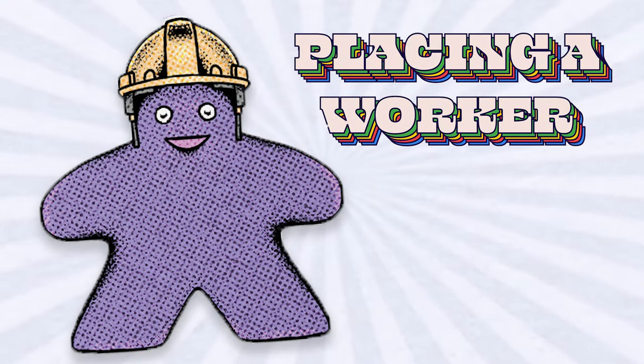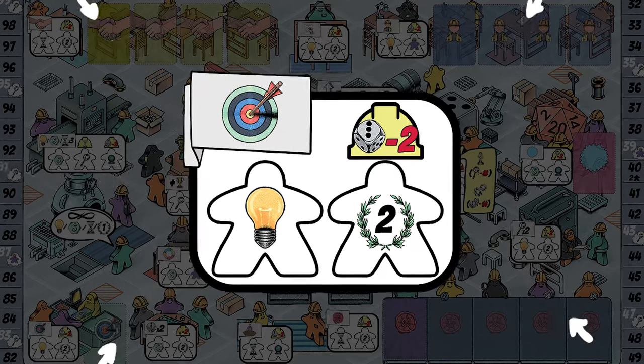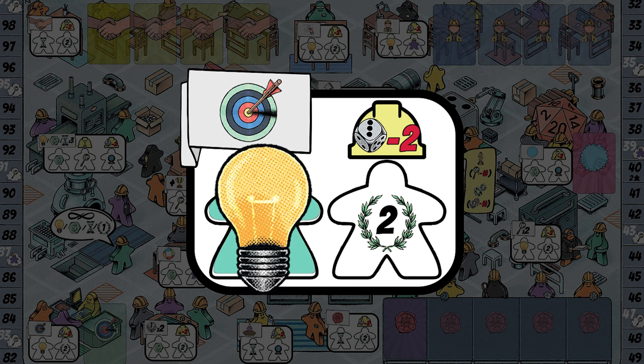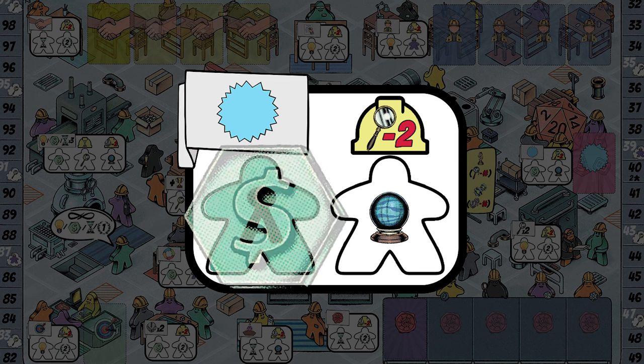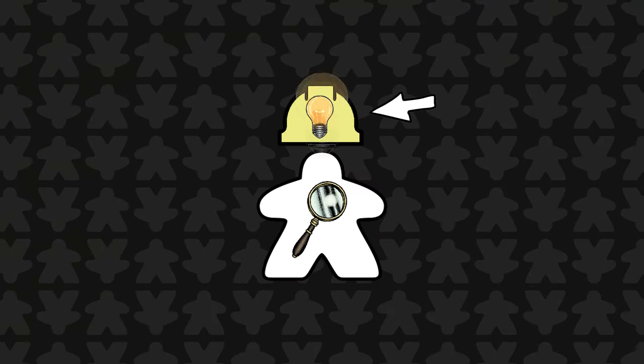For most of your turns you will be placing your workers onto action spaces in order to perform actions. Action spaces are indicated by this shape. There are lots of actions in games of Meeple Inc and these are shown in these boxes. You'll also notice a series of icons within the action spaces themselves — these are bonuses you receive for placing your worker in that specific space. For example, if you place a worker into this action space, you immediately gain a dollar as a bonus. Many actions have a safety cost to take them. Actions that have a safety cost will have this yellow hardhat above the action space. The cost is indicated by the items inside the hardhat and must be paid before the action is taken. For example, this space has a safety cost of one inspiration token but will gain you a bonus of one research token when you place a meeple here.